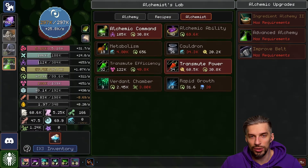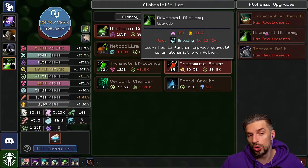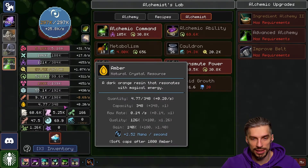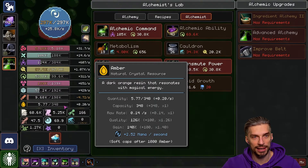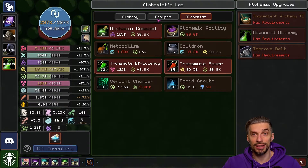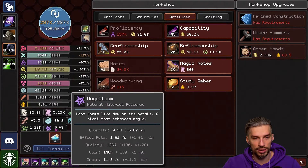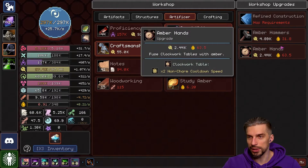So many alchemy resources here — that's crazy. What can we do with it? We need this first, but that requires brewing, so we have to actually use spells, create stuff. It's here — the new resource: Ember. Each Ember will give 2.52 mana per second. Up to 1000 Ember — that will improve our mana regen. I am really glad that we decided to go for it. Study Ember — Crystal Resource Gain. We can study it a little bit and that will give us some bonuses.